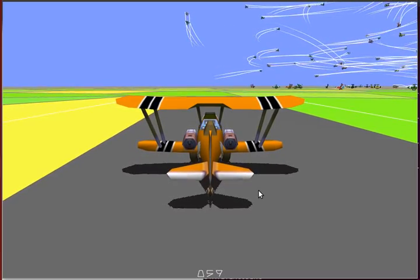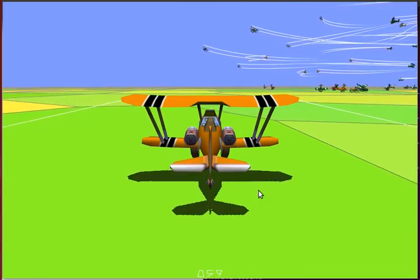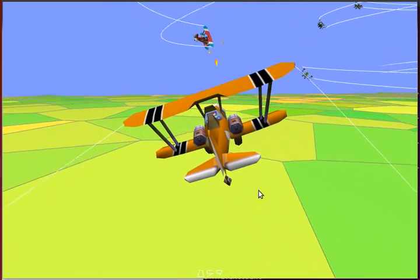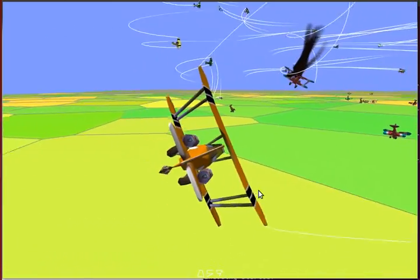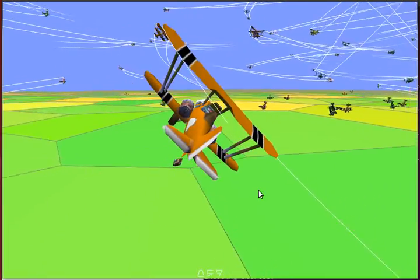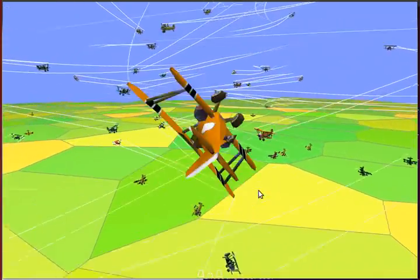Let's go off again and shoot down one more plane. Build up some speed, and it's off the ground. Let's get that red one — right in front of my guns. And it's down. Whoa, almost stalled my plane there. Let's do a nice barrel roll.